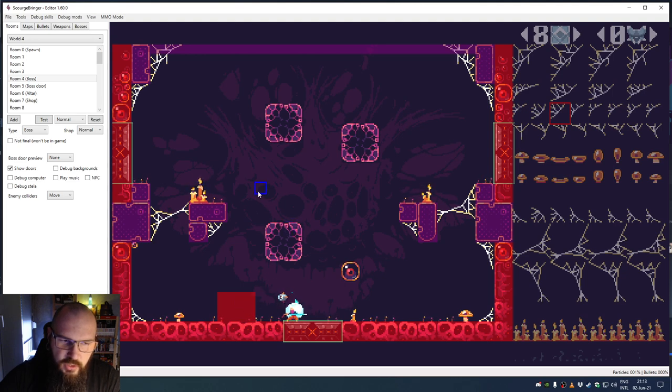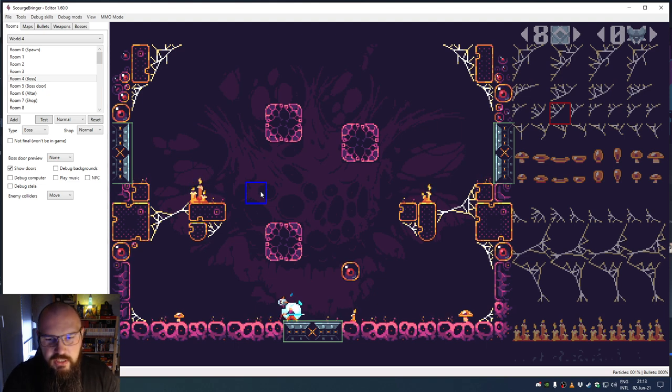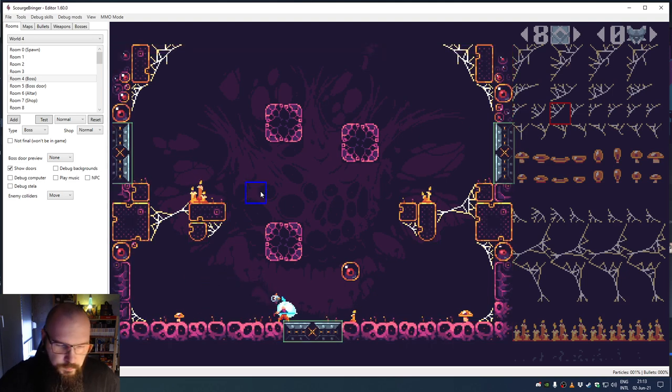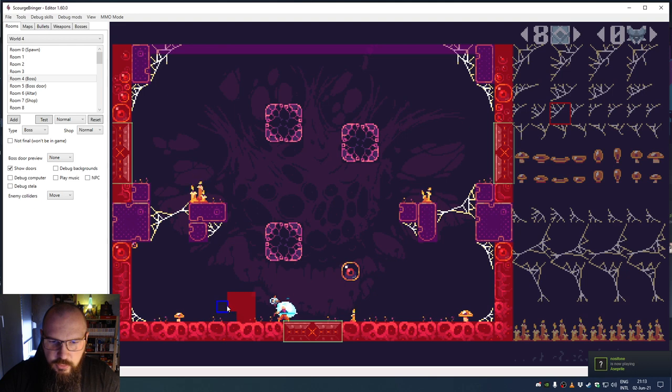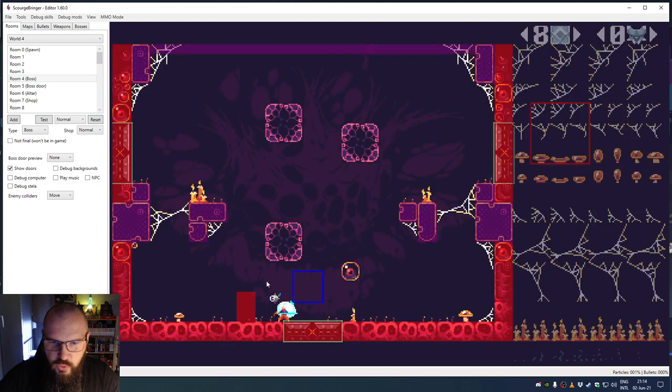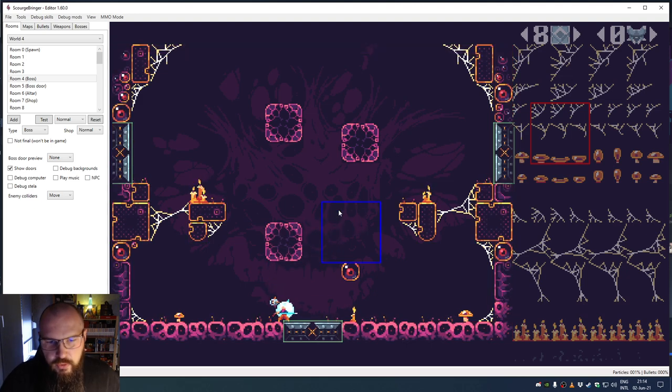In collider mode, you don't need to worry about the tileset — you just paint colliders by left-clicking. I'll place a few colliders here. If I release Space, I now have an invisible wall because I've just placed a collider. To use a bigger pencil, select more tiles in the tileset — it enlarges the brush. Now with tiles and colliders placed, our platform is fully working.